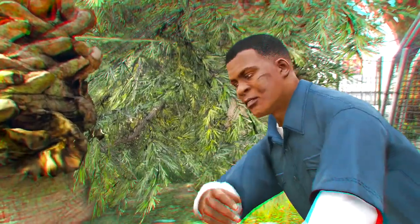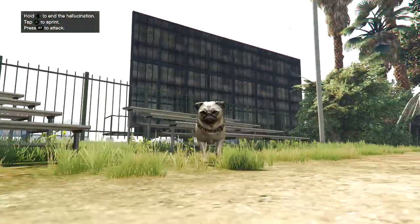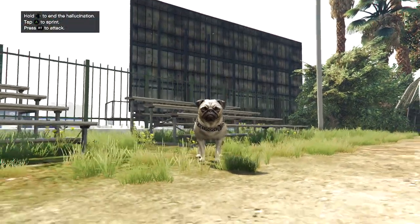Peyote plant number two can turn you into either a mountain lion, a cat, a dog — two types of dogs actually, maybe even three — and pretty much a whole different range of land animals that walk around with fur, and even a pig. Pretty much any mammal you can think of. I ended up becoming a pug.